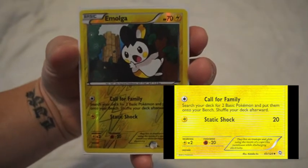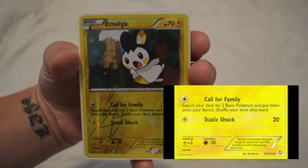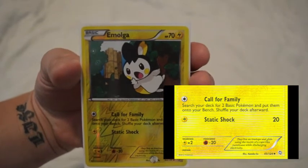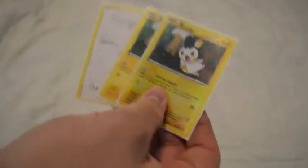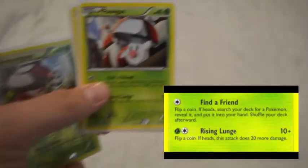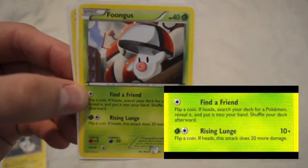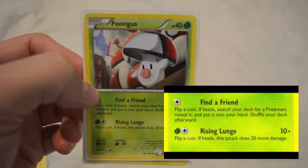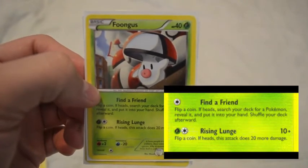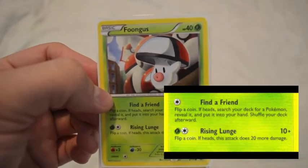We have Dragon's Exalted Amoongus with Call for Family, and I pretty much want this card right away so you can get your basic Pokemon out for the next turn. I have three Amoongus. I also have these Foongus in here — I don't remember if these are from Next Destinies — but it has Find a Friend. You just flip a coin and if it's heads, you can search for any Pokemon and put it in your hand. These are also pretty nice to get on the first turn.